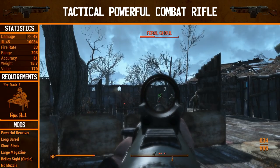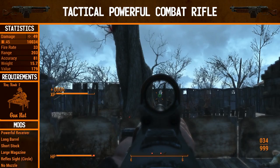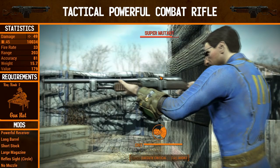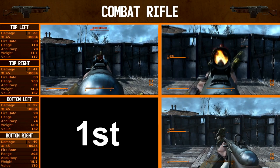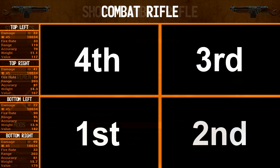The tactical powerful combat rifle is fairly similar to the first one we made, but does a whole lot more damage. We've gone up from 33 to 49 base damage now. Fire rate is still the same. Range is still 203, and accuracy is still 81 — so it hasn't changed much except for damage. But damage is a good thing. We can't quite take out the super mutant in VATS though, even though the previous automatic gun actually managed to do that. In the comparison, the automatic rifle is just slightly faster than anything else, but remember — this is hitting every single shot at close distance. At further range, the other guns will definitely do better than the automatic rifle.